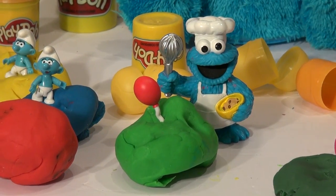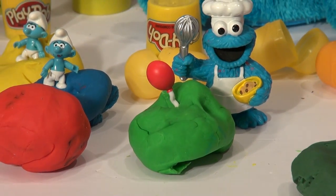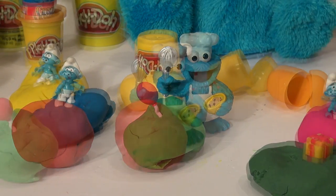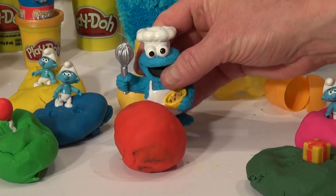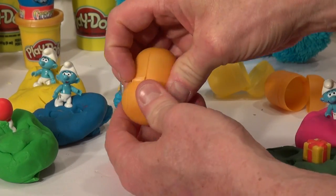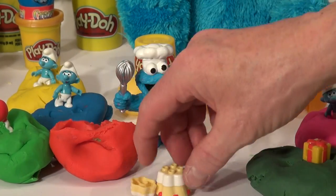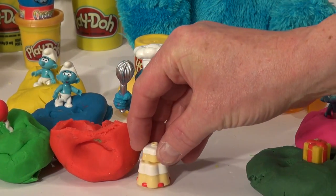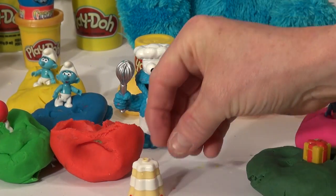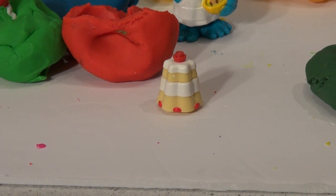A party balloon — must be a party we're having! Is it a Smurf celebration party? Okay, our last egg is this red one right here — our eighth surprise egg, Play-Doh covered. Open it up Cookie Master. It's a big cake! Put this piece here, piece there, a piece on top of that, and a little cherry goes right on top. Birthday cake — yeah!